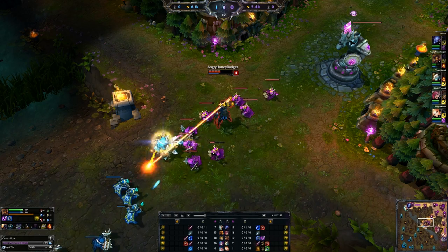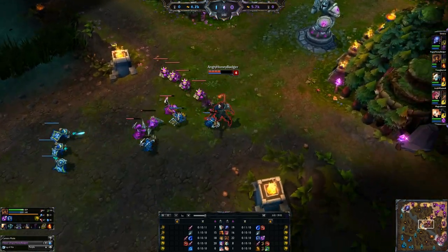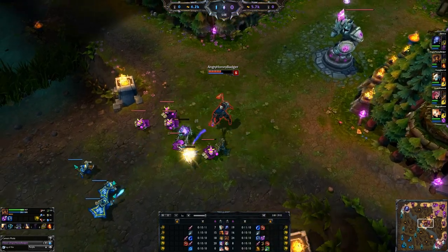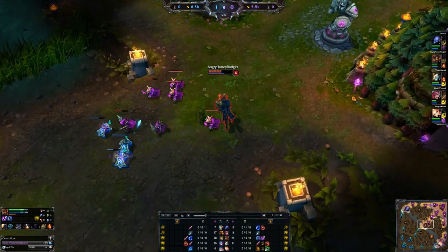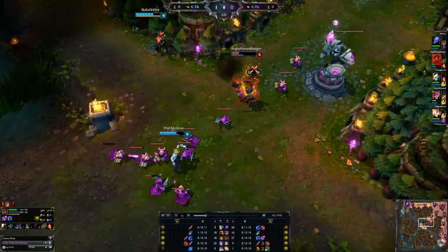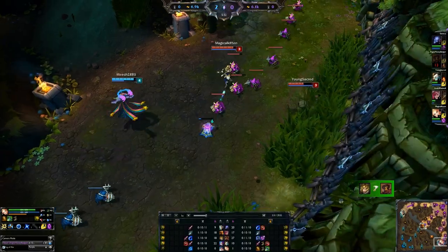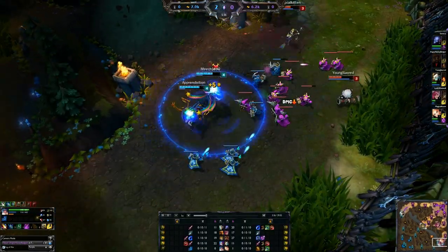It goes Prototype Core, Hex Core MK1, MK2, and then Perfect Hex Core. We'll talk about the upgrades and what they do and what I would suggest, because there's going to be lots of options with Victor — when you have champions that do things like this, you have options.